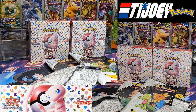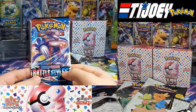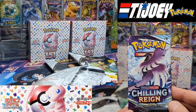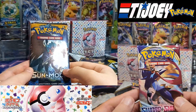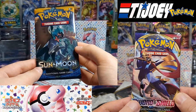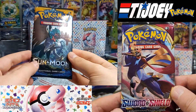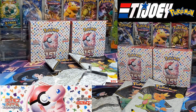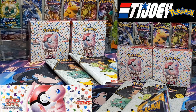Now let's see what Booster Packs we have. Battle Styles and Chilling Reign — Sword and Shield. I need them for my dispenser. The last pack is Sun and Moon Base. So we have Sun and Moon Base, Sword and Shield Base — I am really happy about this one. These are for the dispenser; we are not going to open them.